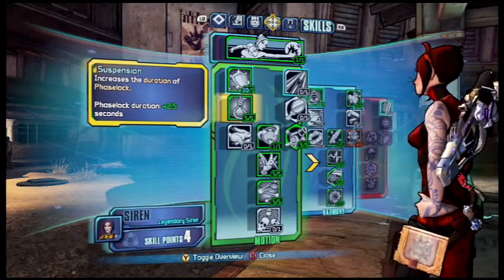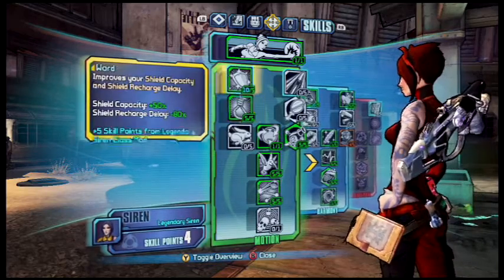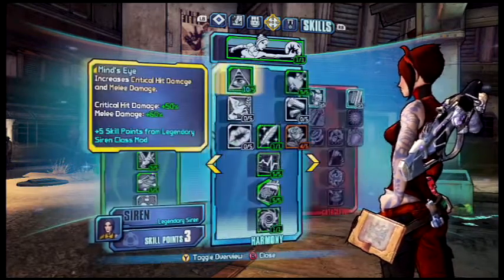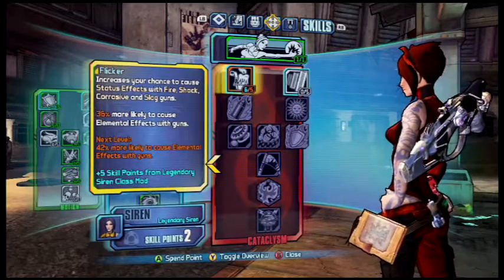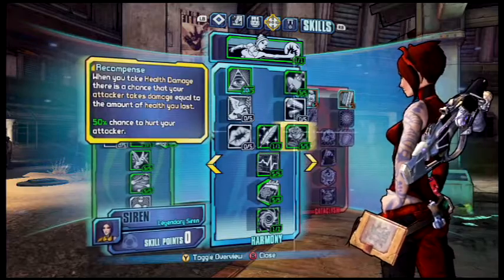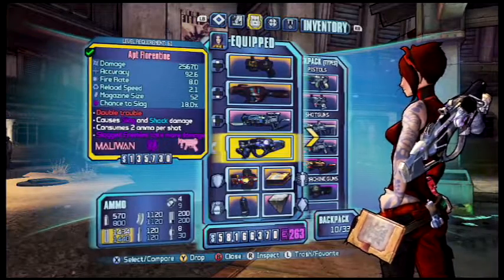The cooldown and duration are very important — 2.5 seconds seems like a lot, but for the Siren it matters. With the class mod, you want to put one point in all those skills, and I went ahead and got this to five out of five.